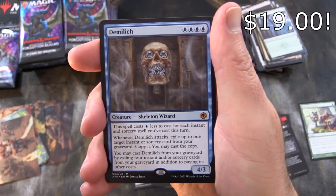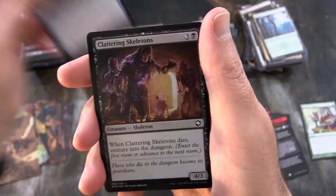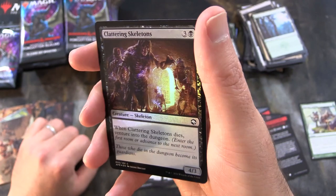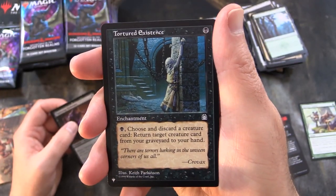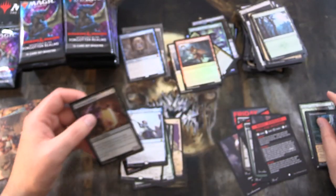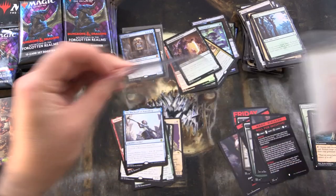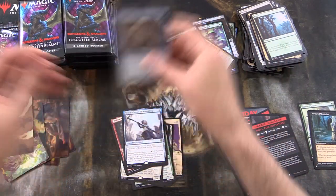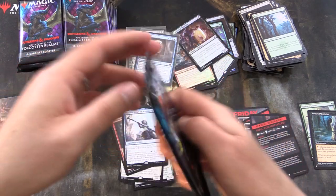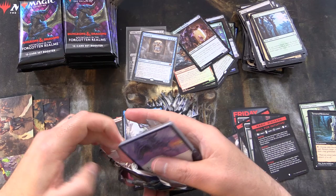A mythic! And here's the playmat — Demelich. We're going to sleeve that up in a moment. Foil Clattering Skeletons and Tortured Existence from the list. Grabbing the sleeves — not sure of the value of that one, but I will be tallying everything up. We'll have a total at the end of the video. Two mythics — not bad.